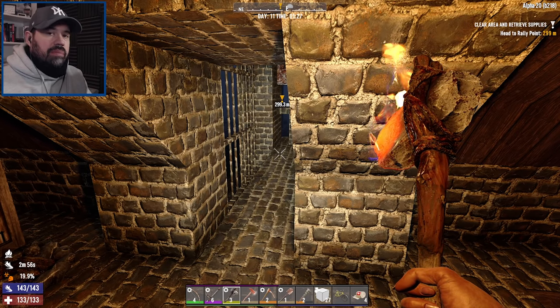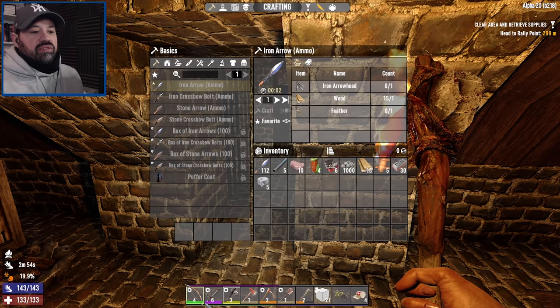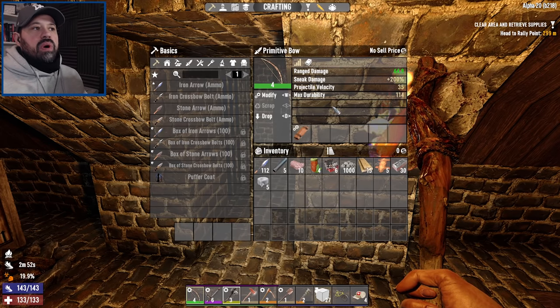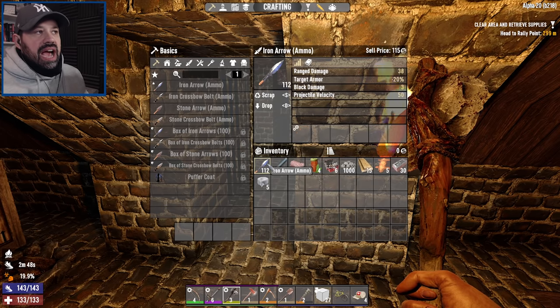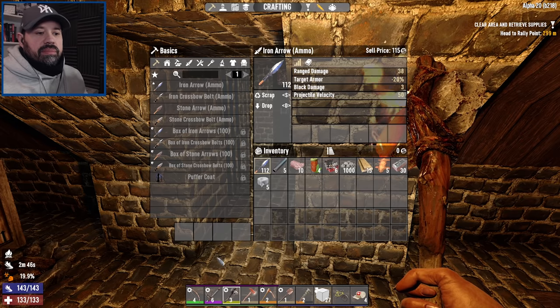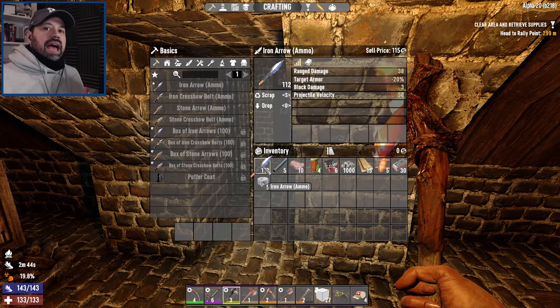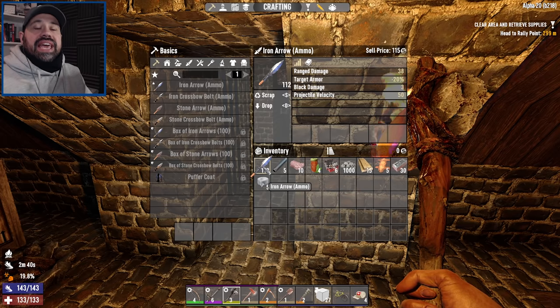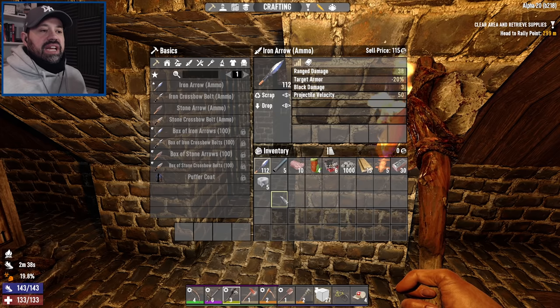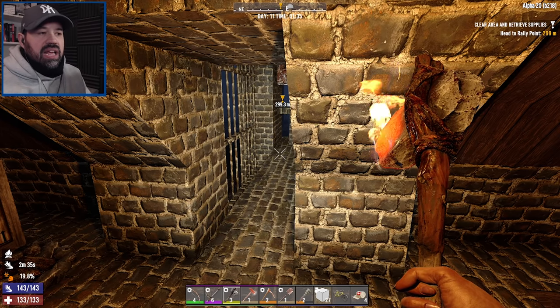You guys have left a lot of great comments, especially around the bow — that the bow, or actually the arrows, are completely overpowered right now. Arrows have a huge amount of damage now, and as you scale up they do nearly double damage, or in some cases even more than they did in Alpha 19. So we've got to focus a little bit more on bow play as well.